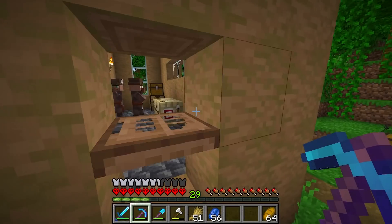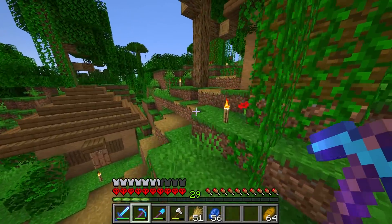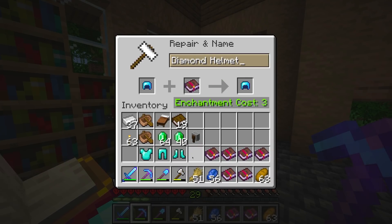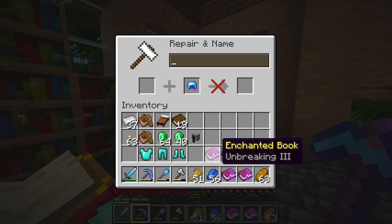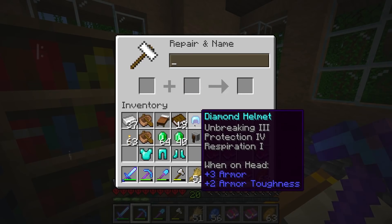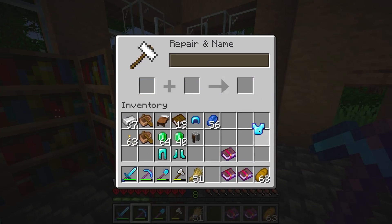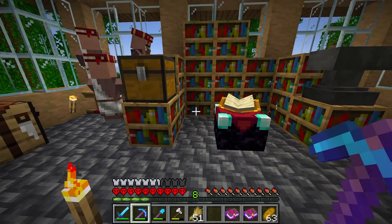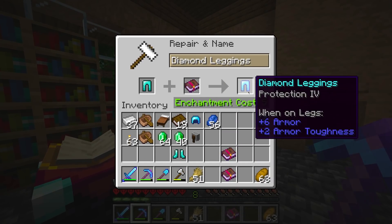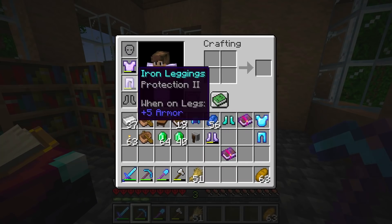I'm gonna head up over to our library and finish getting all the enchants we need, and then we can start putting them on the armor. I'm gonna put unbreaking two on that so that'll give us unbreaking three, and let me put a protection four book on that. There we go — that helmet is perfect. Then I'm gonna do unbreaking three on the chestplate and protection four on the chestplate. Oh my god, we're out of levels again — are you kidding me? Okay, that's unfortunate. Let me put protection four on this guy.